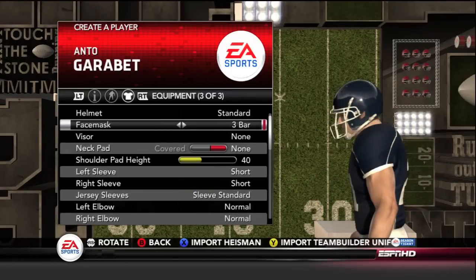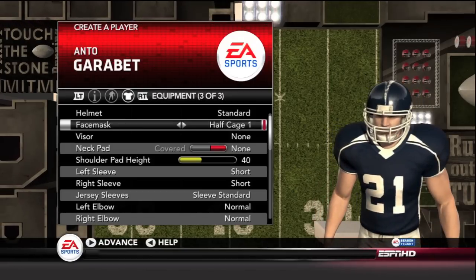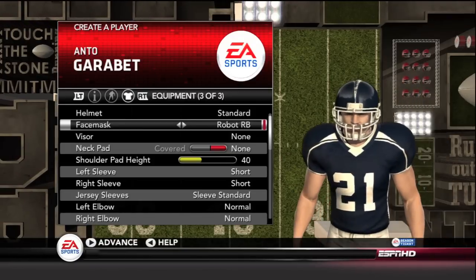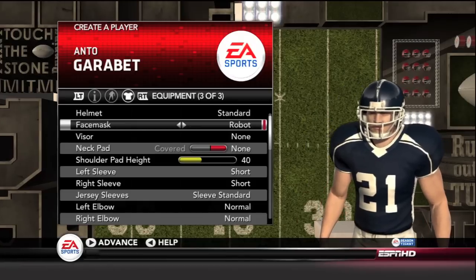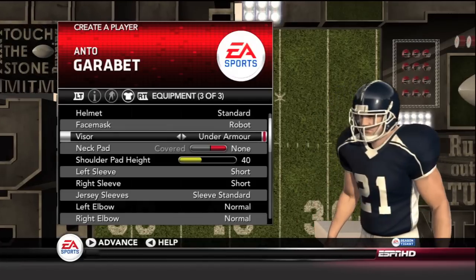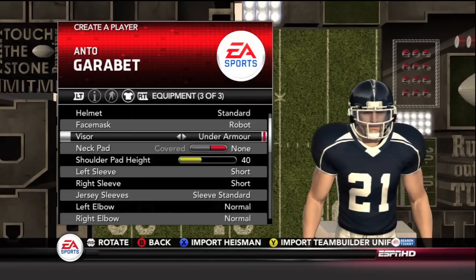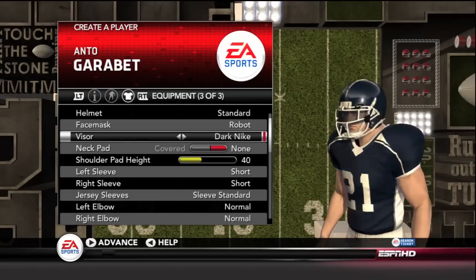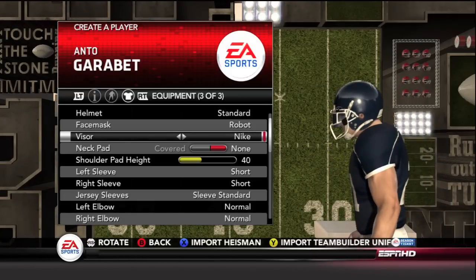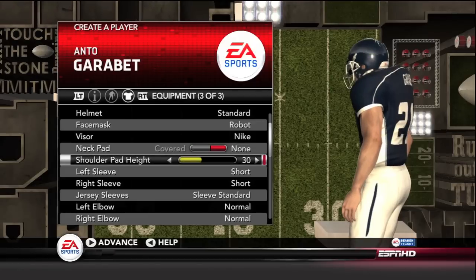I don't want to be boring here, but I'm going to stick with probably... not the 3-bar full cage, no. Not the robot, no. Not the kicker, no. There we go — that's the one I was looking for. I'm going to keep this one right here. What visors do they have? They have Nike, which looks pretty clean, Under Armour, Oakley, Dark Nike — and I'm going to go with the light Nike, actually. There's also a neck pad, but I don't want a neck pad on my guy. Shoulder pad height — let's drop this to 10.